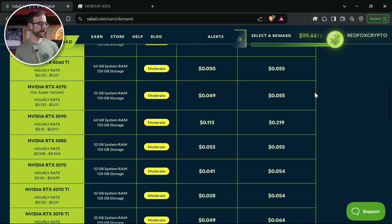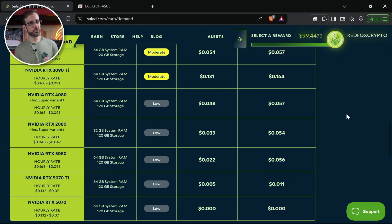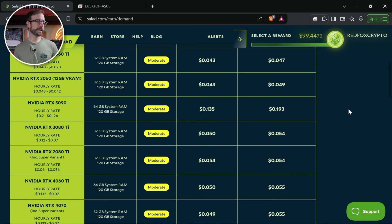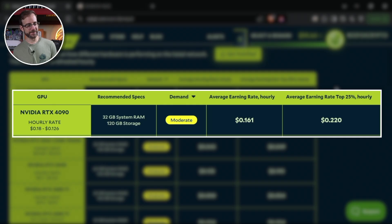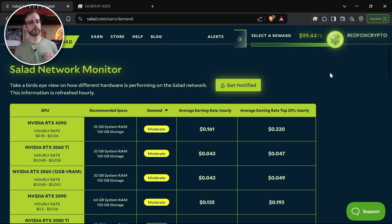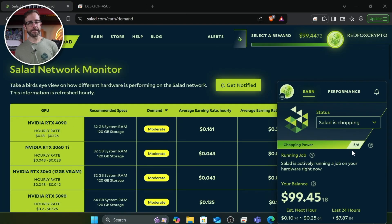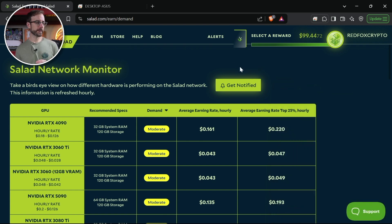You can see all the supported GPUs, the recommendations for system RAM and storage, and which ones are in low or moderate demand. For the last week and a half I've been getting nonstop alerts for the 4090 being in high demand, though it just switched to moderate before making this video. You can choose to get notified via email, on the website, and as a notification in the actual Salad app when your chosen GPUs are in high demand.